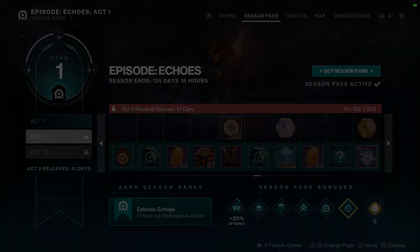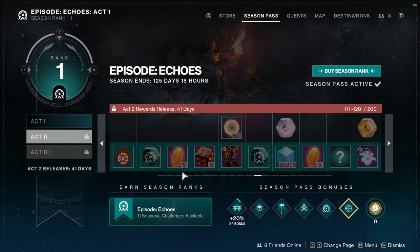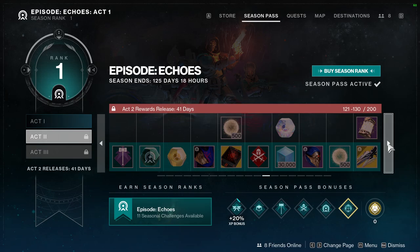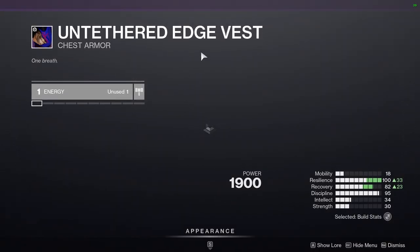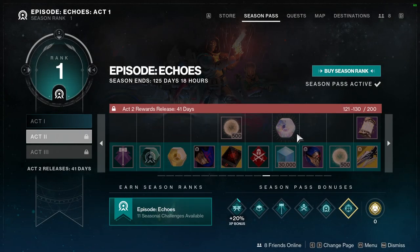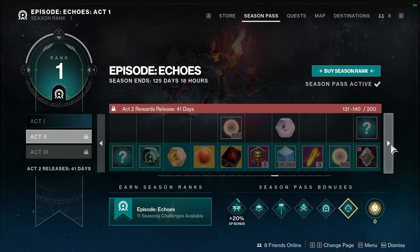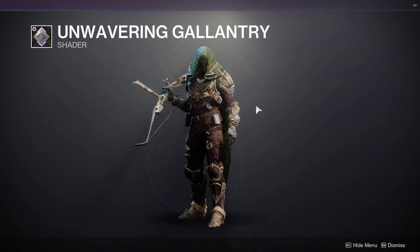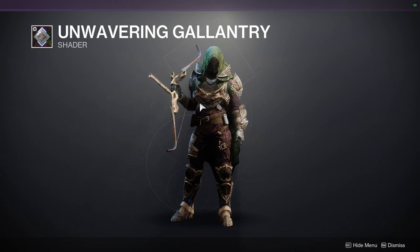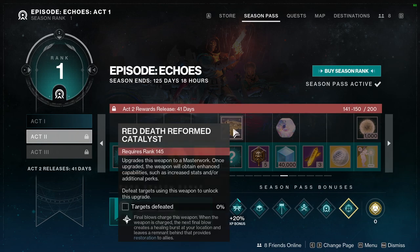There's a ghost projection that looks way too cool to just be a ghost projection. Then there's a Failsafe reputation bonus, so Failsafe is going to be tied to some of these rewards. More bright dust follows, and a helmet that looks pretty hard. The chest piece is also there, and we're doing full armor reviews so don't worry about that. There are two synth weave templates so far. The sparrow is placed higher in the pass, which I'm not thrilled about. Red Death Reformed shows up again here — hopefully they just give it to you.